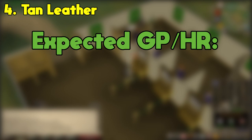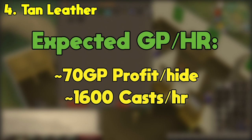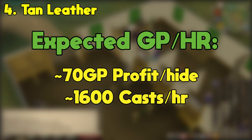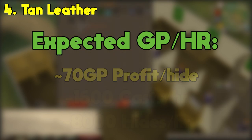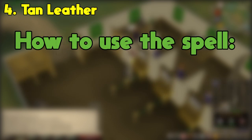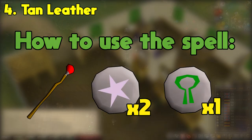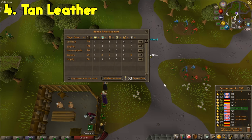At this time, you can earn about 70 GP per Black Dragon hide tanned, and can cast the spell up to 1,600 times in an hour, which would tan a total of 8,000 hides, giving you a total profit of 560k in the hour. To cast the spell, all you need is a fire staff, 2 astral runes per spell cast, and 1 nature rune per spell cast. Also, make sure you're on the lunar spell book.